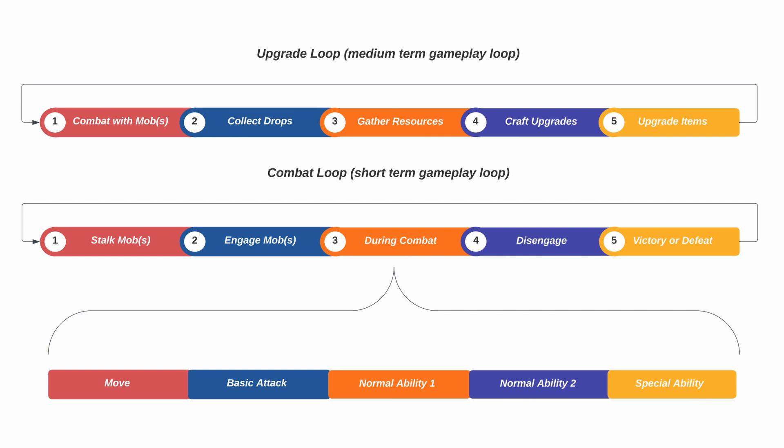You can also separate enemy mobs to engage fewer at a time. The fun in this combat loop could be luring certain enemy mobs away — maybe they have different movement patterns, making it so you can engage one without alerting the other. This adds an element of fun even before the engagement happens. You may also want to get into position for ranged attacks. If you're a ranged attack type character and you get into a certain position or angle, you might be able to do some damage before they can even reach you.